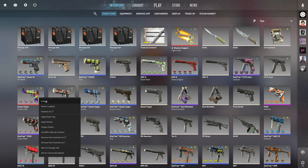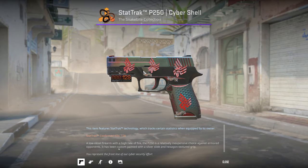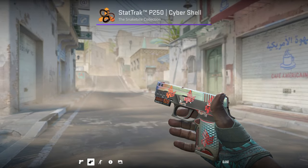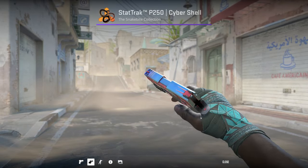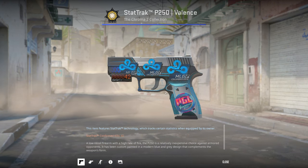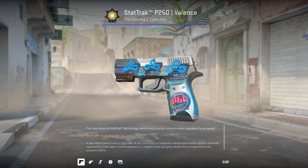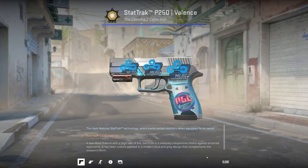I've got a StatTrak Factory New P2000 Cybershell. I wanted a red slash blue P250 setup and these Bad News Eagles holos look great on the skin as they both have these red lines on them. My blue one for CT side is the Valence — I bought it with these Cloud9 MLG stickers on it, and I found it for pretty much market price on Steam.